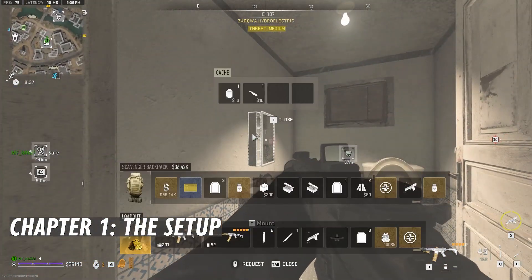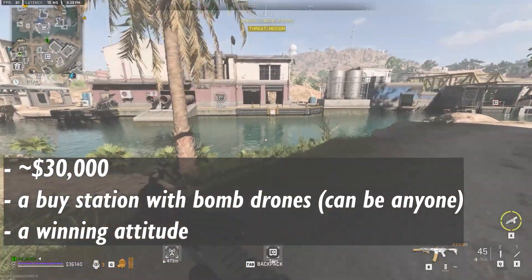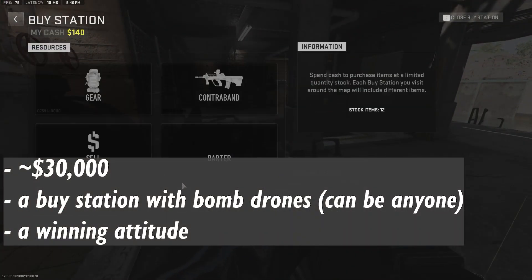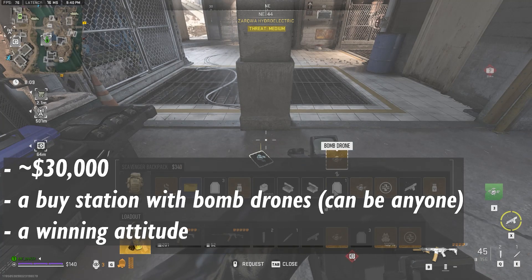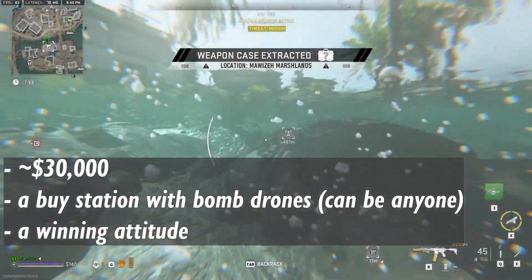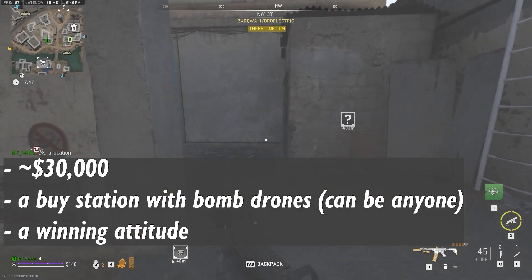So the first thing I'm going to talk about is the setup that I used. I was lucky enough to have an operator from season three that had eight exfills on them, which means I came with a bunch of perks and cold blooded — you'll see it later on when I'm actually in the complex. What I did this run was bring about $30,000 with me, and my first thing was to find buy stations that had bomb drones so I could buy two or three, get some more plates, and whatever else I needed to prepare. I also had an already buffed stealth vest on this operator, so I really didn't have to worry about people finding me via UAVs, but I was still being very careful about them not seeing me physically.